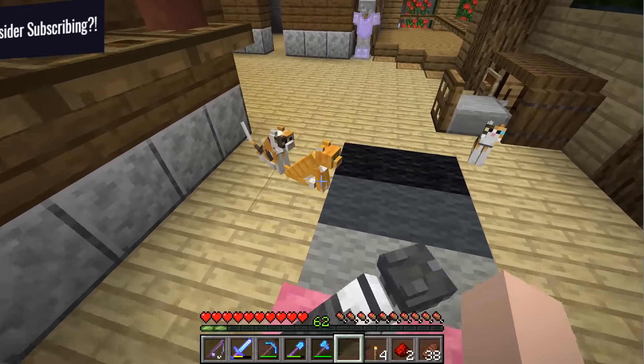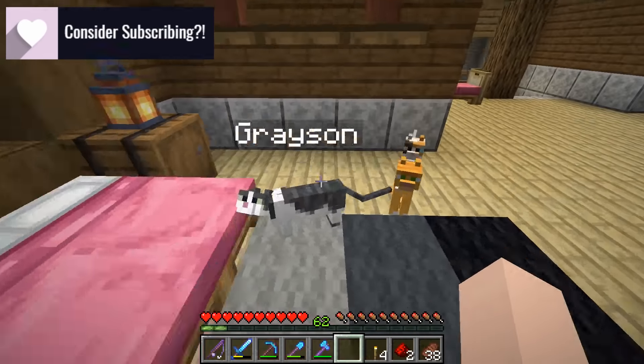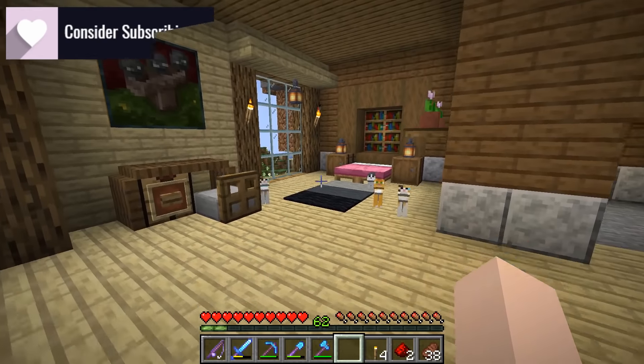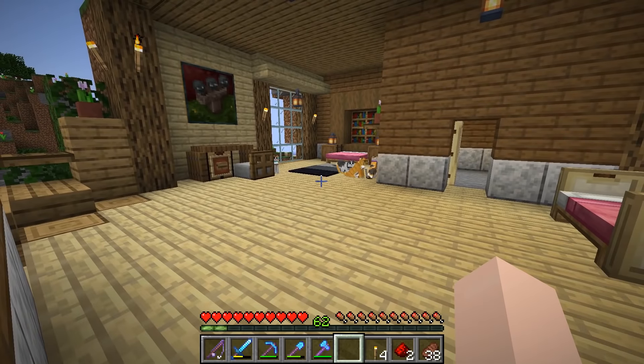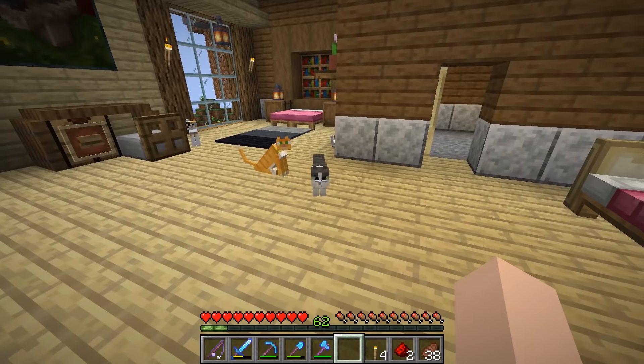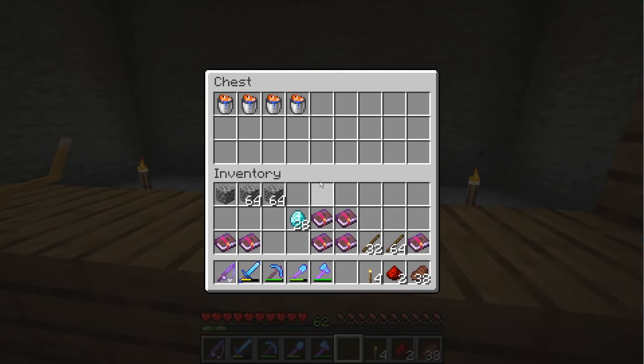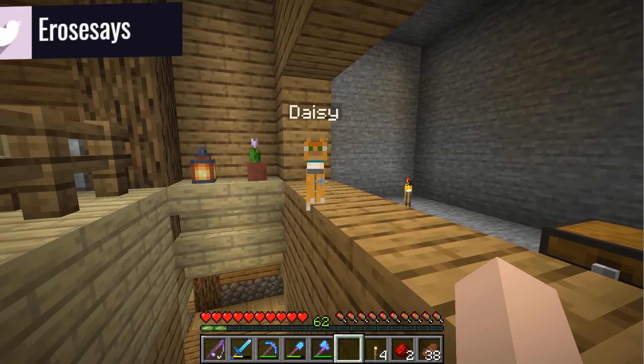Grayson, do you want to come with me, or do you just want to sleep in the bed? Come on Grayson, I'm going to show you the library slash museum. Come on! There you go little one — he's pushing his way through. And Daisy, you're very excited about this fish tank, aren't you? She's very very excited.